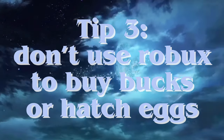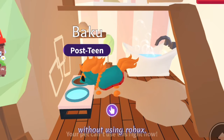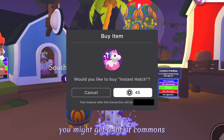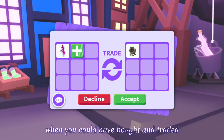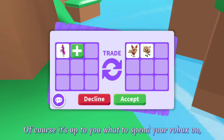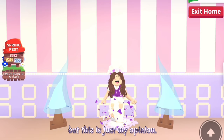Tip 3: Don't use Robux to buy bucks or hatch eggs. It's really expensive to buy bucks with Robux and you can get bucks pretty fast without using Robux. Also, if you spend Robux on hatching eggs, you might get a lot of commons when you could have bought and traded ride potions with that Robux and got way better pets. Of course it's up to you what to spend your Robux on, but this is just my opinion.